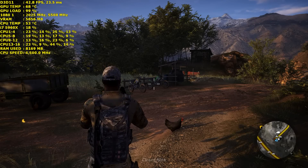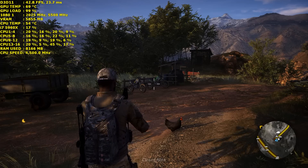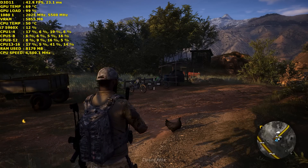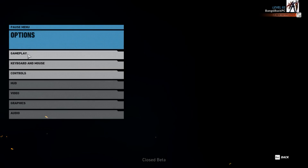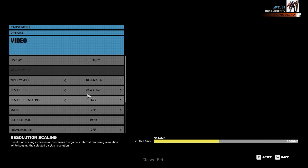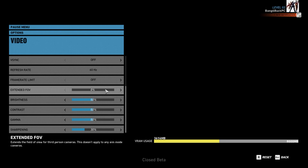Hey guys, it's Bang for your PC Game here, about to get into some Tom Clancy's Ghost Recon Wildlands for the closed beta. Going through the settings I'm using: I'm playing at a resolution of 2560 by 1440, vsync and frame limit are disabled, and I haven't messed around with the FOV — just left it at default.